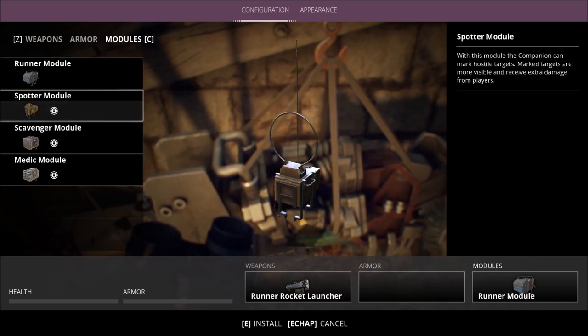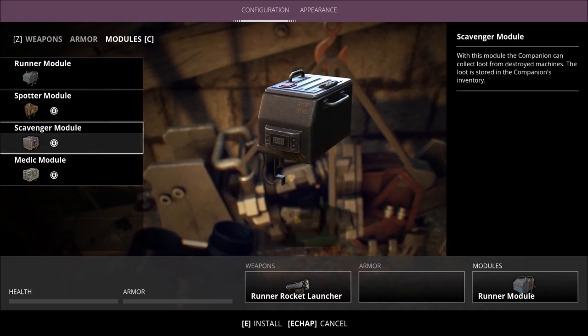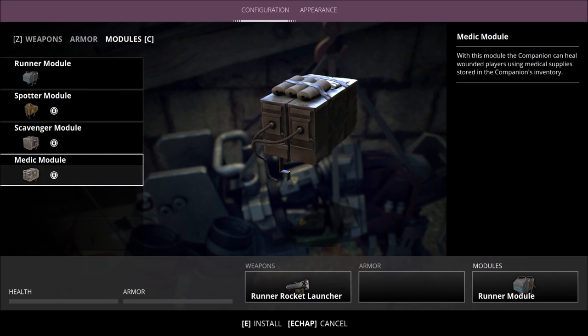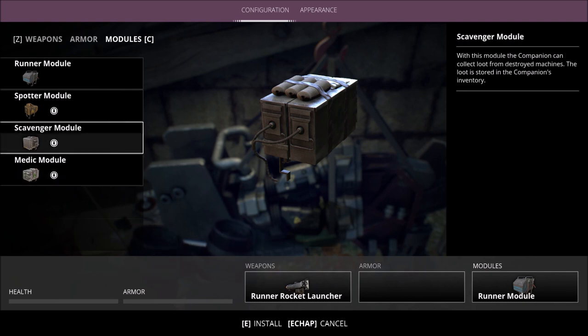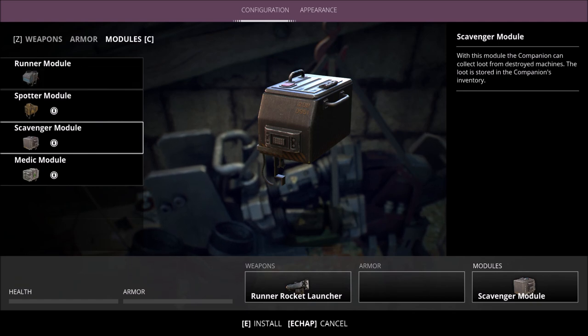Spotter model — with this model the companion can mark hostile targets, make targets more visible, and they receive extra damage from players. That's cool. Scavenger — with this model the companion can collect loot from destroyed machines; the loot is stored in the companion's inventory. Interesting. And Medic — with this model the companion can heal wounded players using medical supplies stored in the companion's inventory. I kind of want to do this one because I feel like it can get more stuff for me.